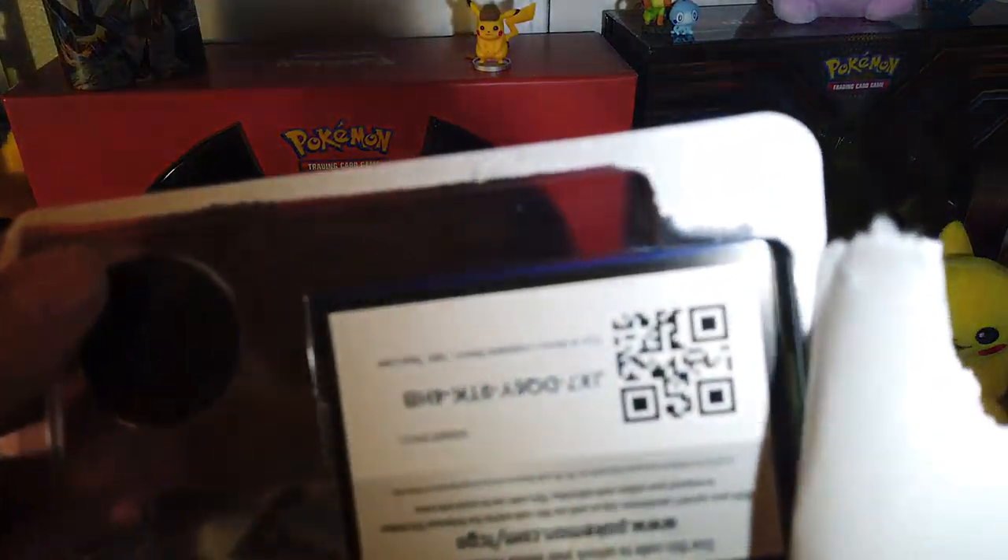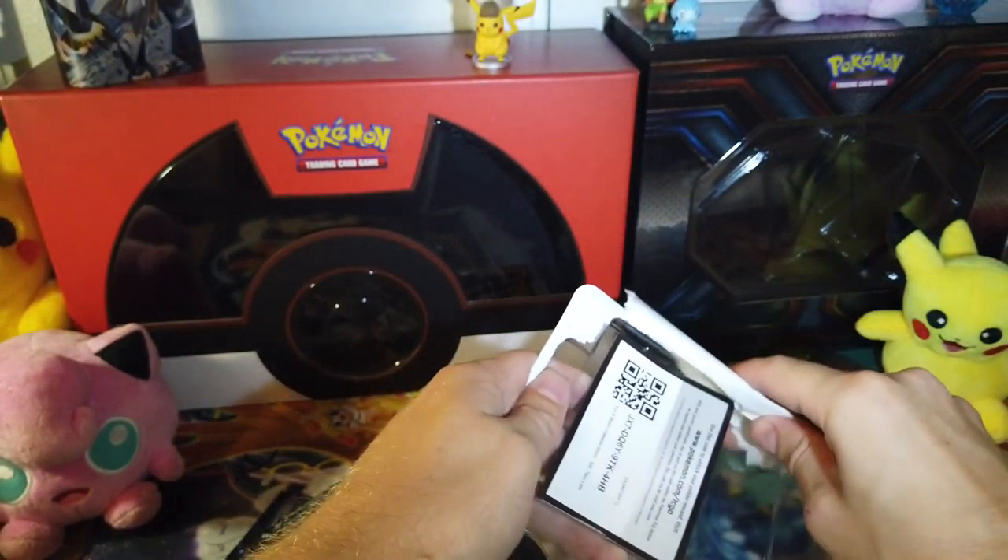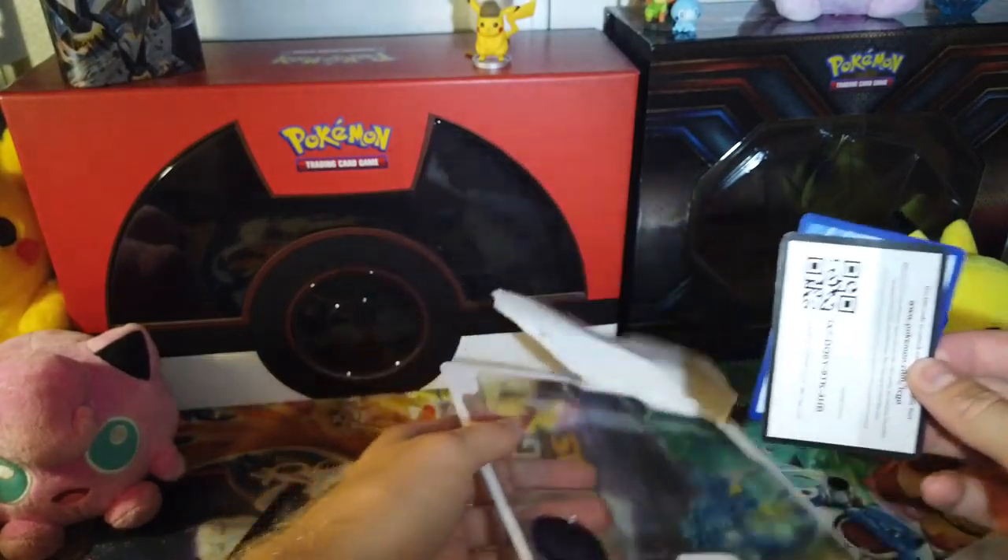Today we're going to open up two blisters — both Celestial Storm and Guardians Rising — filled with Tapu Koku and Tapu Lele. And yeah, that's what we're doing today. We're just looking at some cards and stuff, guys.